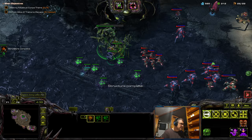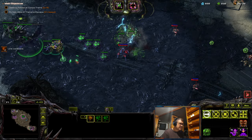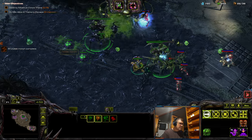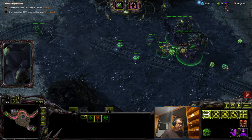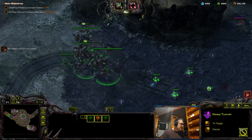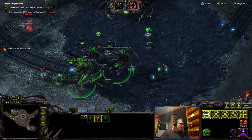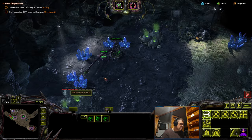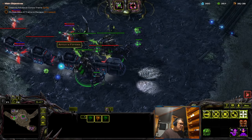Come on, look at this brutalisk already hurting. Okay, let's get these stalkers all killed. We have an archon — that's good. There we go, now this one is at half health already. Get some toxic nests here. We need to expand.